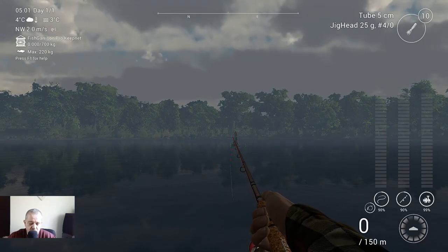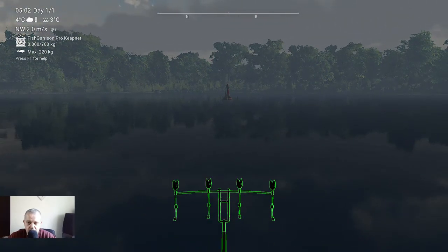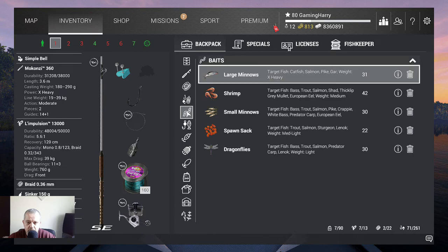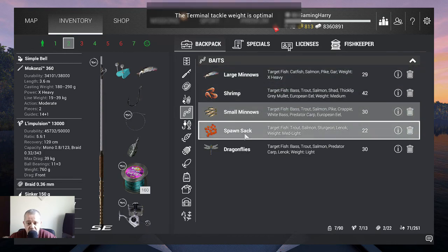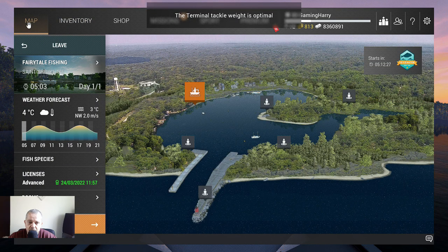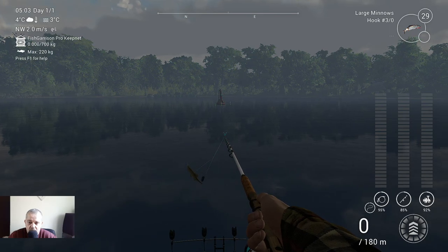Where I want to fish is there at the big buoy — that's where I want to fish. First I'll put down my rod holder in the corner like this. Now let me show you the inventory: this is the rod I'm using, and the bait I'm using for both fish is large minnows. Somehow in this game large minnows is a miracle bait — you can use it with so many fish, it's crazy. You can also use small minnows, spawn pack, or dragonflies — it all works, but large minnows work the best.